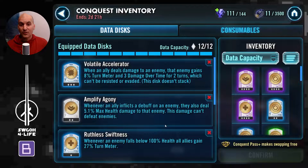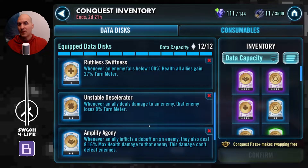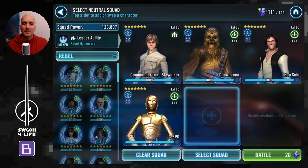In this one I'm running my 'Gone in 30 Seconds' data disk set, a slightly modified version. It relies on Volatile Accelerator and two Amplify Agony data disks to do all the damage. I'm using Ruthless Swiftness to give lots of bonus turn meter whenever an enemy falls below 100% health, then Unstable Decelerator to offset the turn meter gain the enemy gets from Volatile Accelerator. Unfortunately this latest Conquest run I didn't get the Vitality data disk from RNG, so I ended up with Ability Exhaust, which can get some ability blocks going — though usually by that time the battle is already under control.